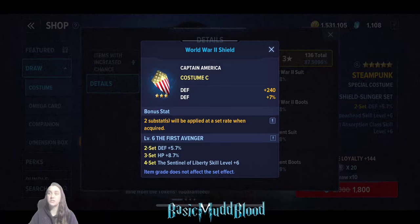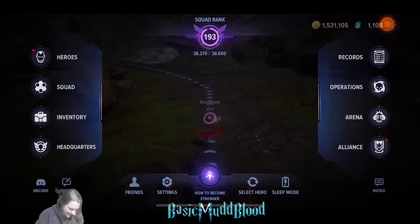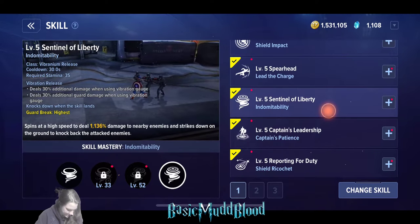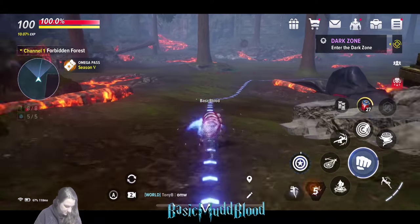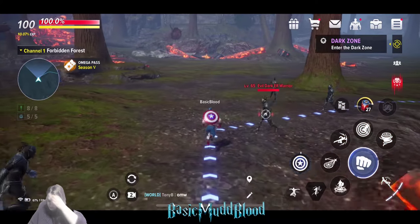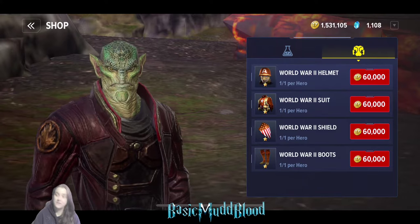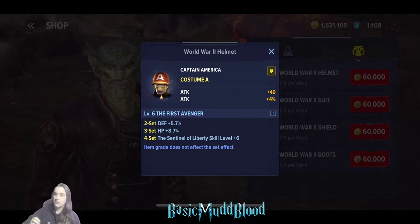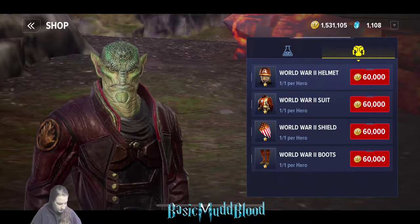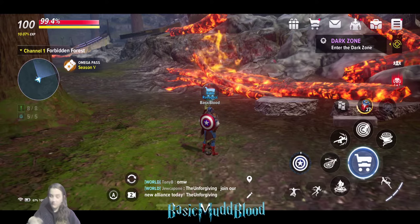The WW2 set gives plus six to the Sentinel Liberty skill, where Captain America spins around - it deals crazy damage and has a really high guard break, making it a really good skill. It costs 60k per piece, 240k for the full set. Each zone will have the costume in a different color, so if you don't like the orange, you can buy from another zone for cosmetic purposes or to finish collections.